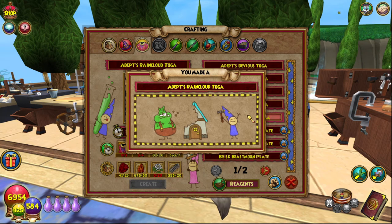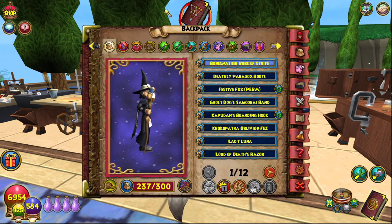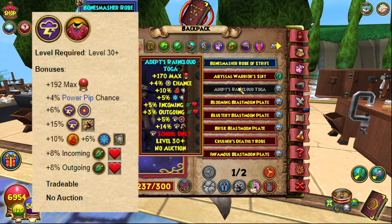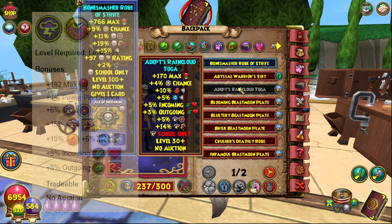I don't even know how I have so many springs, but anyway — create that, boom, easy peasy! This is a Storm level 30+ item with no auction. It gives 170 max health, 4% power pip chance, 10% fire resist, and 5% ice resist.